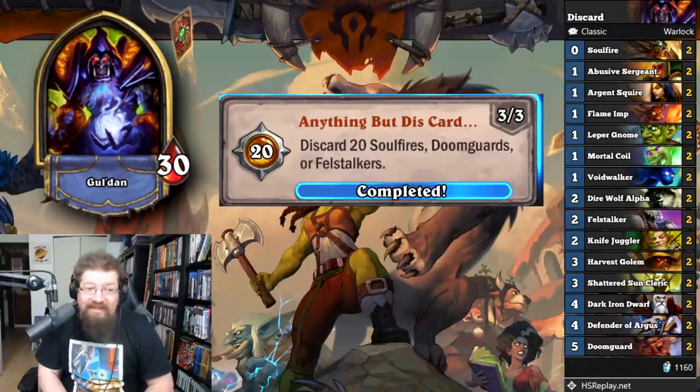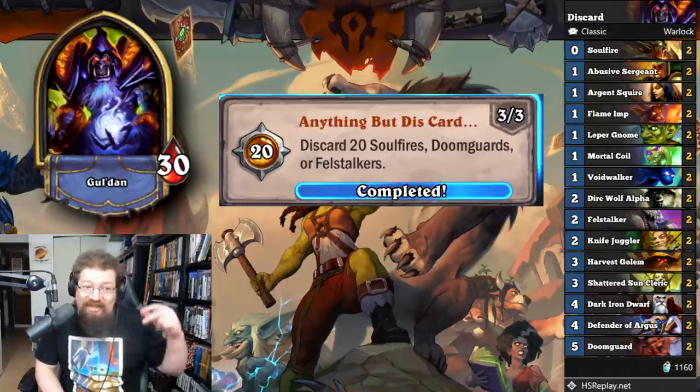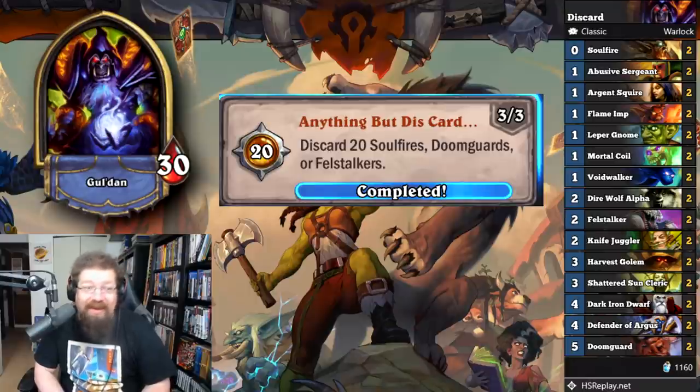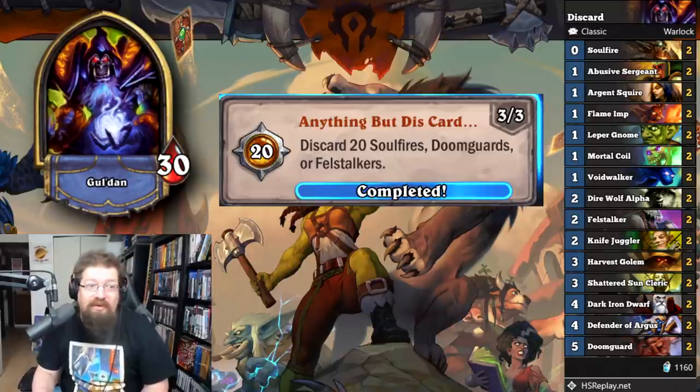Lastly, 'Anything But Discard' — discard five Soul Fires, Doomguards, or Felstalkers for 40 achievement points. I played Discard Warlock and just tried to set up discarding those specific cards. There aren't very many discard cards in classic — these are three of the four, the only other one being Deathwing, which isn't exactly a reliable strat. I just played my Soul Fires, Doomguards, and Felstalkers and tried to discard them. You can play it in Zoo Lock which can climb regardless, so it won't hurt your win rate too much, but you'll probably try to sabotage yourself a little bit with the discards.